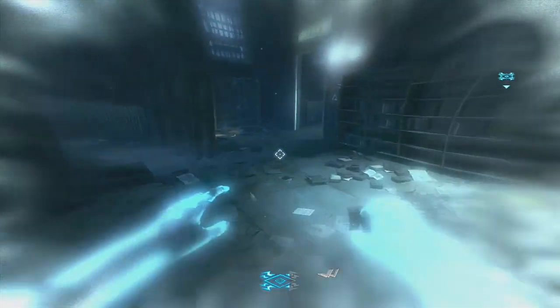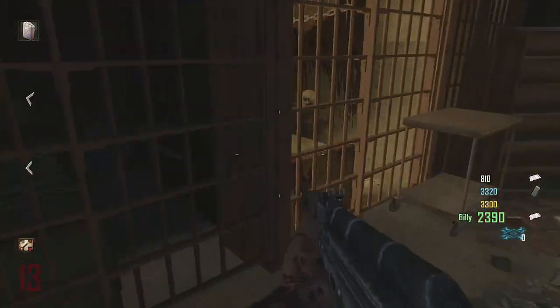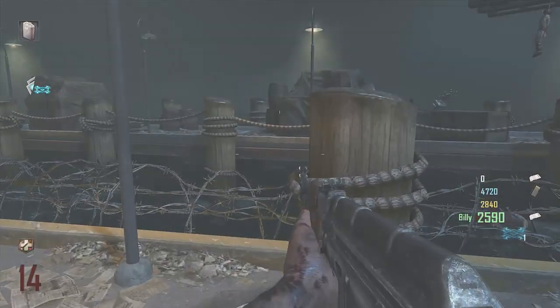When you come back there are a few skulls — I believe it's six skulls in total. The first one is in the spawn, or next to the spawn. You throw a tomahawk and grab the skull.